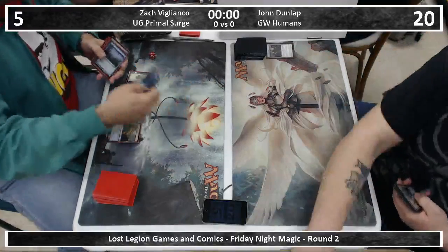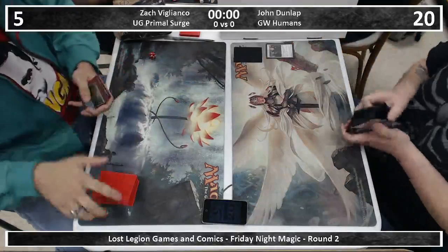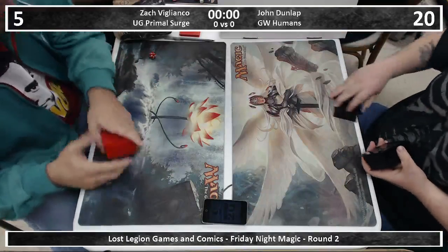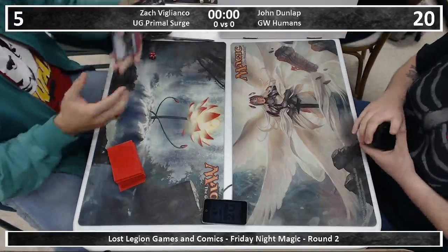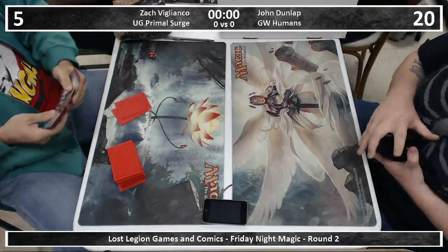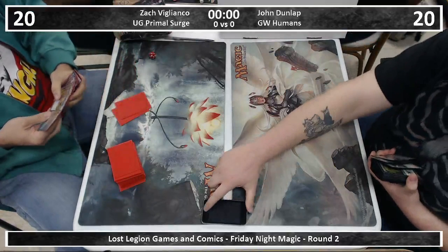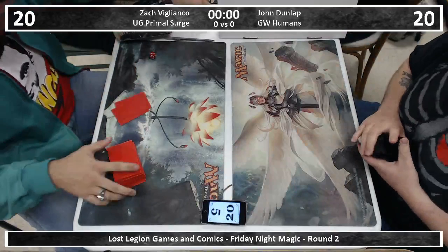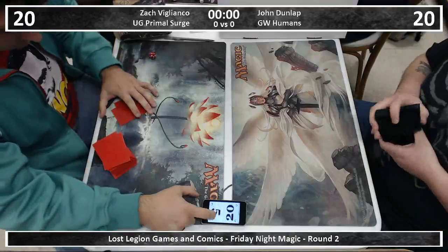Zach could not get there. He had infinite mana and nothing to do with it. He is playing Primal Surge in this deck and every card in his library will flip if he resolves that spell. He did it twice in the last game off camera. In round one someone just screamed my given name — at this store it is tradition for when your combo goes off to scream Zachary Evans.